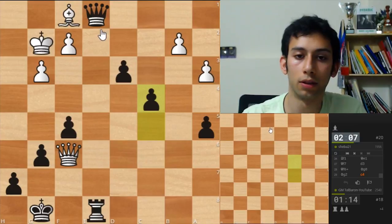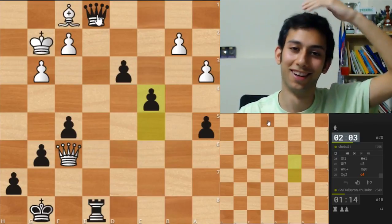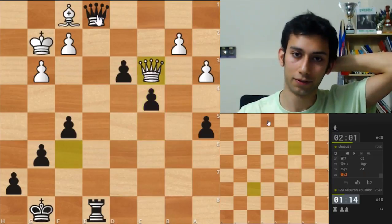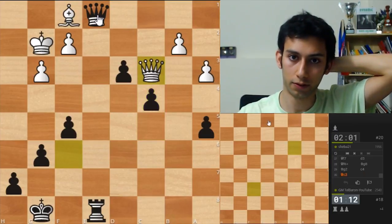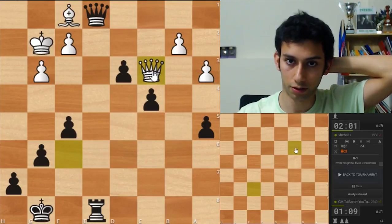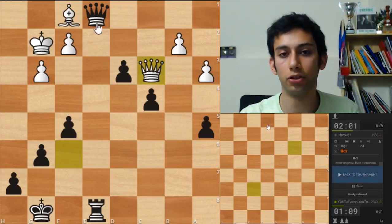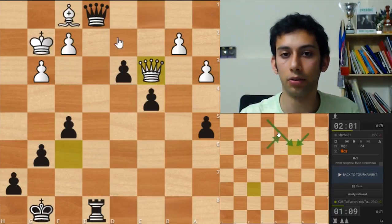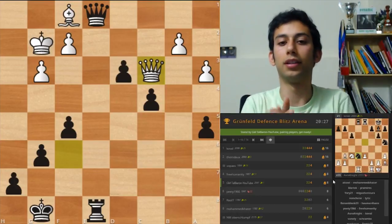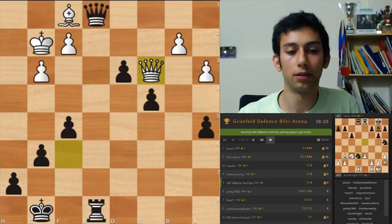Protecting this pawn — queen e4 check, queen e6. Some ideas come to mind; I feel like I'm completely winning, I just have to avoid losing on time. Oh my god, this is so tough. Queen c3 — okay, let's exchange. He resigned! Yes, because I could take. I would have exchanged and if he takes I go d2 and I'm probably winning. All right, next game — this is insane!